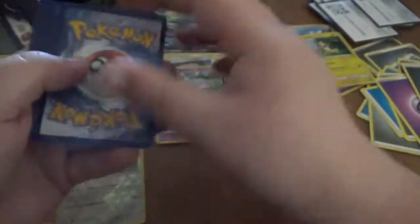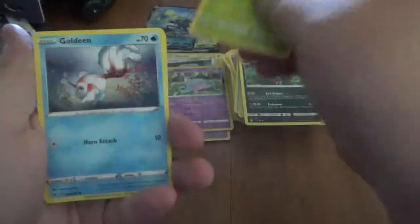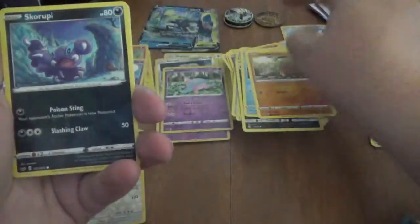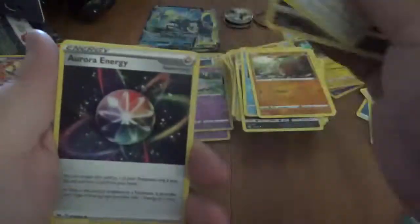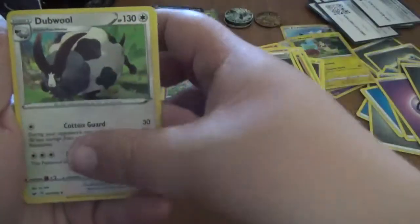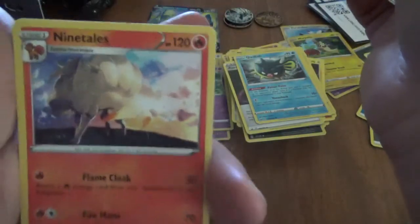I have a code if you play the online game. Gossifleur, Goldeen, Diglett, Skorupi, Hoothoot, Aurora Energy. Dubwool, Qwilfish, the reverse is a Yamper, and Ninetales.